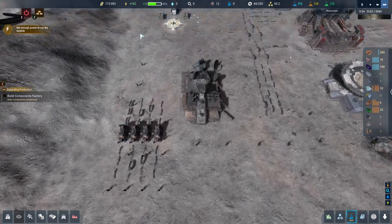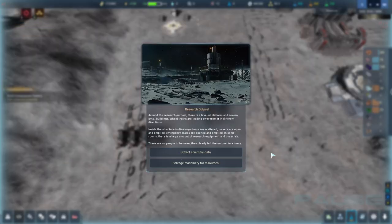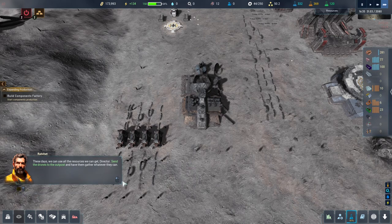There's a research post - a level platform in several small buildings with wheel tracks leading away in different directions. Inside there's disarray - items scattered, lockers open and emptied, emergency crates opened and emptied. In some rooms there's a large amount of research equipment and materials. No people to be seen - they clearly left the outpost in a hurry. It's an abandoned outpost; we can either get scientific data from the computers or salvage the machines. I'm going to salvage the machines - the resources are more useful to us right now than the research.